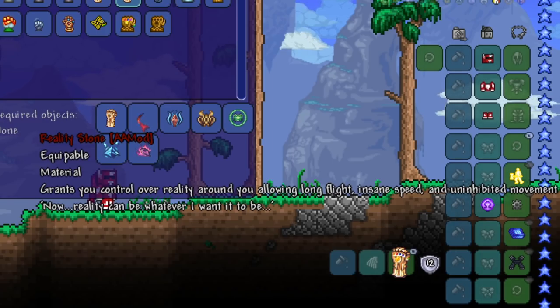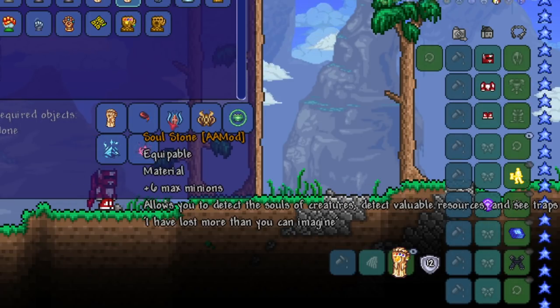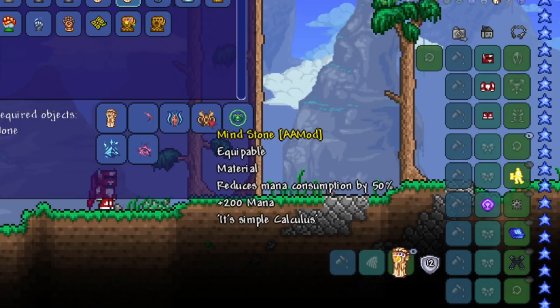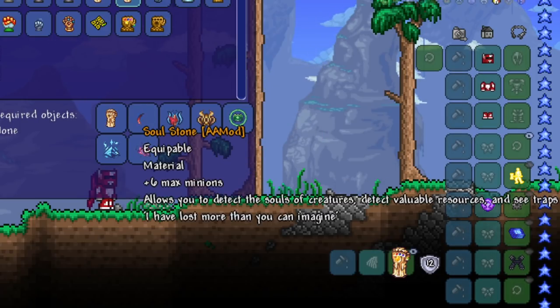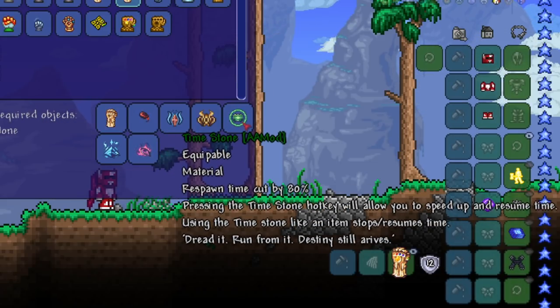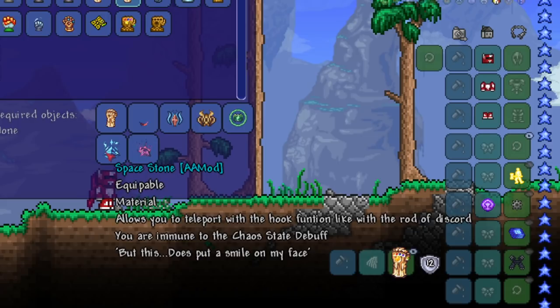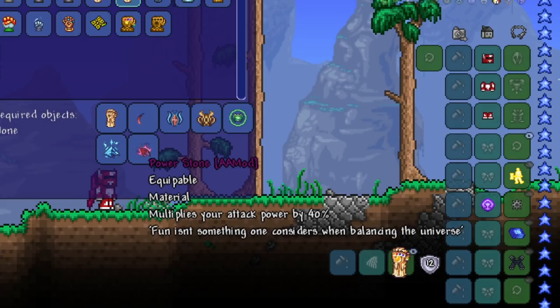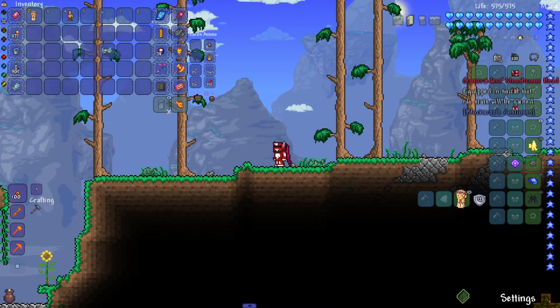Let's read the effects of the infinity stones. The Reality Stone grants control over reality — long flight, insane speed, uninhibited movement. The Soul Stone lets you detect creature souls, valuable resources, and traps, and also gives six minions. The Mind Stone reduces mana consumption by 50% and adds 200 mana. The Time Stone cuts respawn time by 80% and lets you stop and resume time — that's really cool. The Space Stone lets you teleport using the hook function, making you immune to chaos state. The Power Stone multiplies attack power by 40.